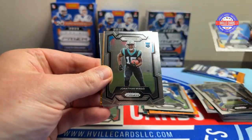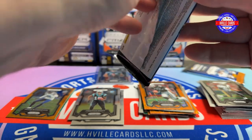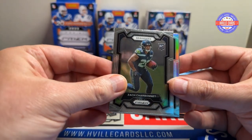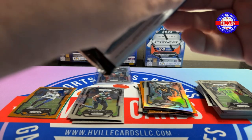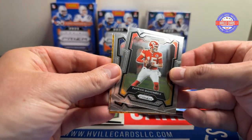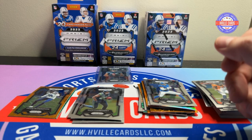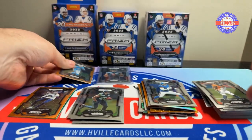We've got Captain Kirk, Jonathan Mingo, Marcus Allen, and Ricky Williams. Last two packs of this blaster: we've got a silver David Bakhtiari, Zach Charbonnet, Montez Sweat on the silver, and Jamal Adams. Last pack: Patty Mahomes, Patrick Surtain — Roll Tide — Sam LaPorta Lasers, and Kayvon. Yeah, I really like these laser cards — that's much better than the pink from Target.